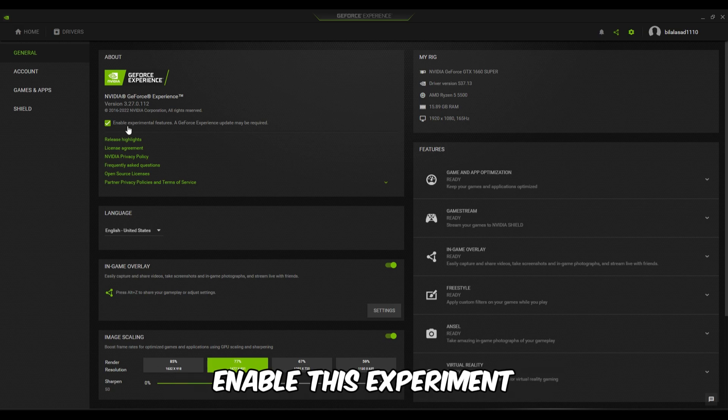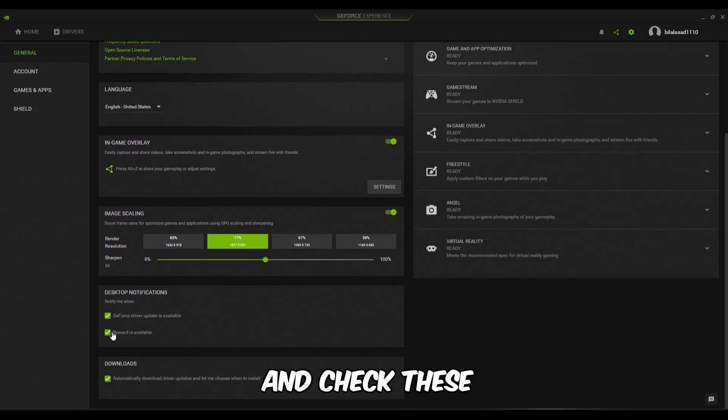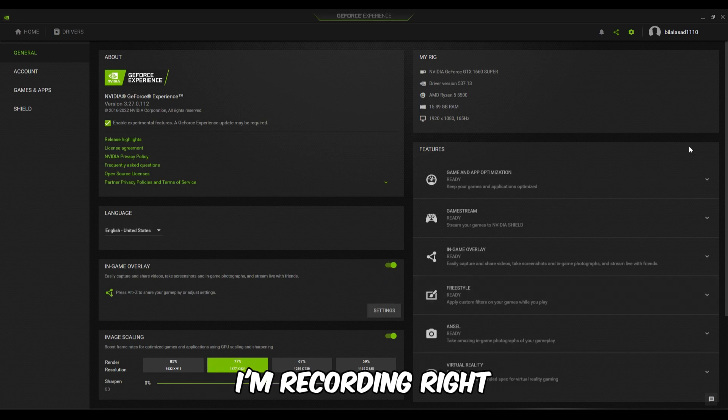Go to the settings, enable the experimental feature level and in-game overlay, and check these three boxes — it's optional if you want to. I'm recording right now, that's why — so minimize it.